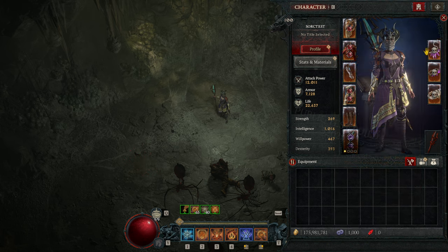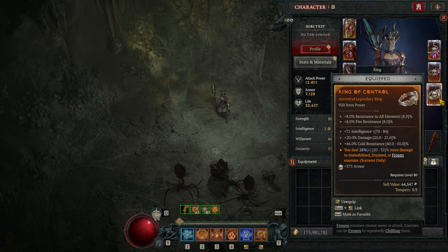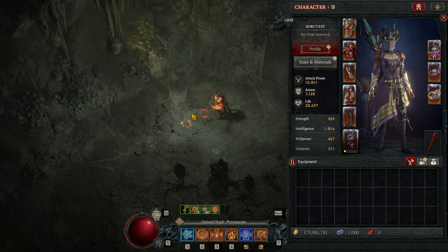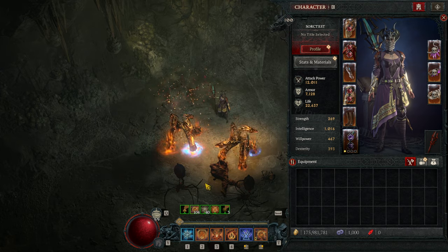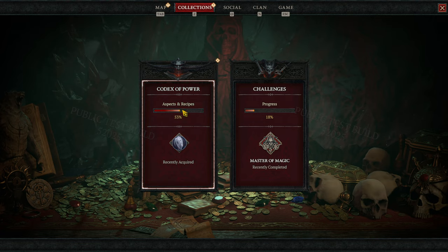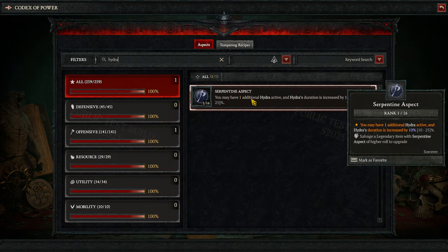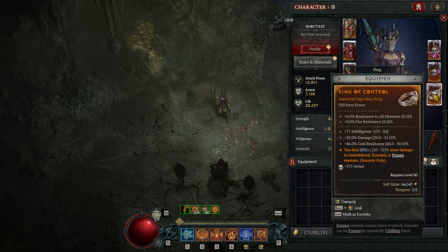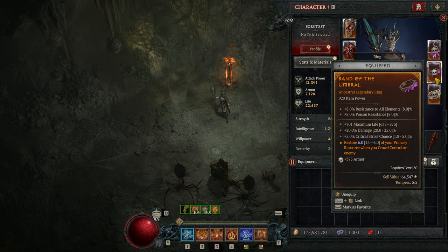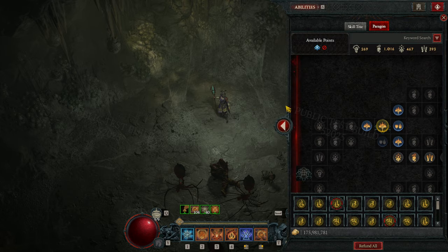I actually need to switch one of these aspects — I don't know yet which one. Maybe you can give me a tip in the comments about the Hydra aspect, because I am using Hydras and I want to spawn three Hydras, which needs the Serpentine aspect. I was thinking maybe to replace the Control aspect or replacing Umbral and see how it goes, because I think we have enough mana all the time. And that's basically the legendary aspects and abilities.